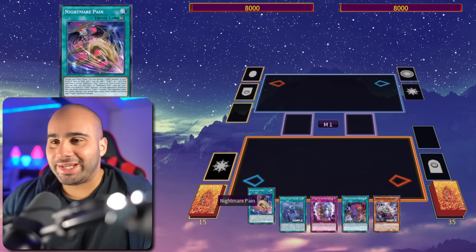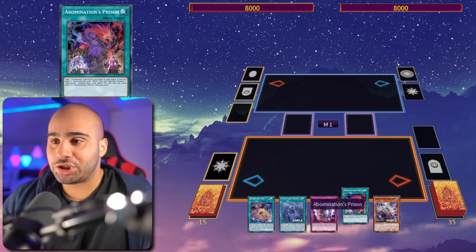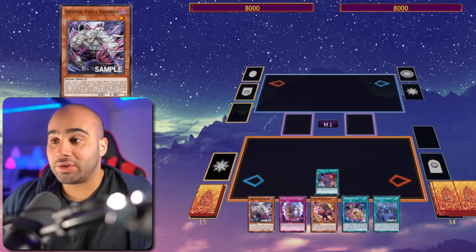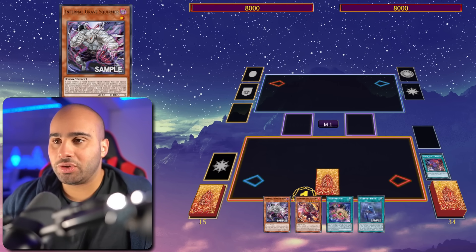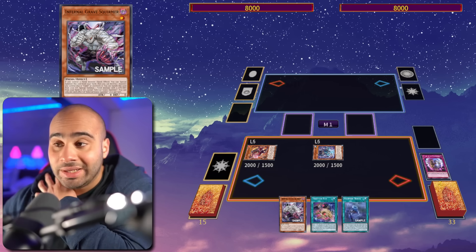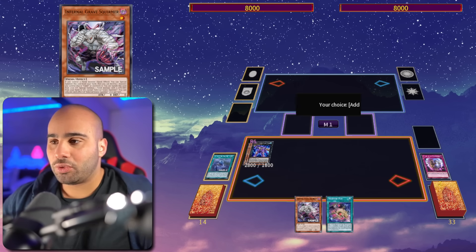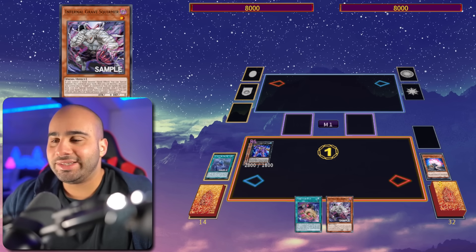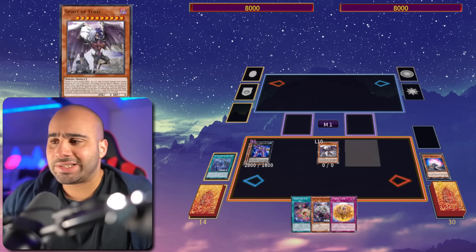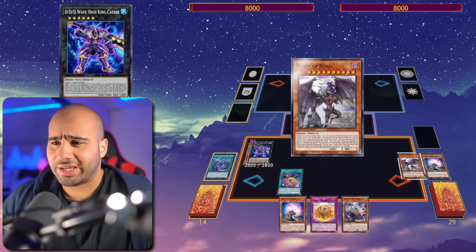Here we go — I have Nightmare Pain, Nightmare Throne, Escape of the Unchained, Abomination's Prison, and Infernal Grave Squirmer. My first action is Abomination's Prison to search the Sharvara. I'm trying to play around Nibiru, so the goal is to summon Caesar as early as possible. Summon the Shyama with the Escape, then overlay straight into Caesar, then activate Nightmare Throne and search my one-card starter. From here on out, Nibiru is no longer an issue, and even if I get stopped on this sequencing, at least I still have a Caesar that is a double negate.